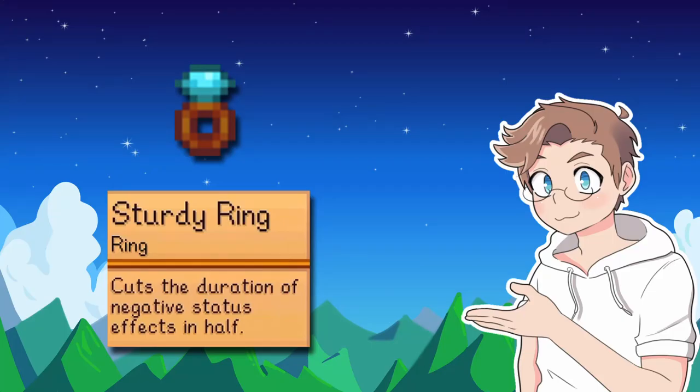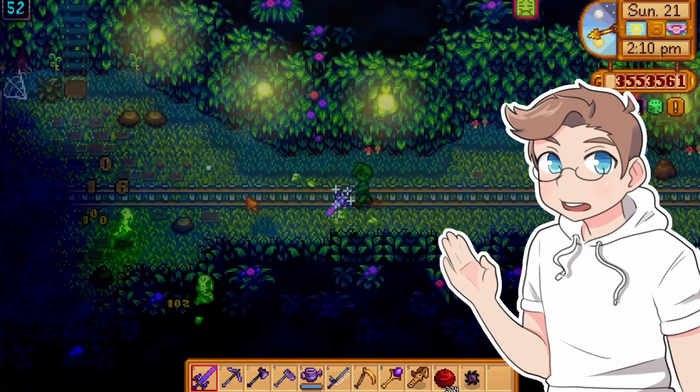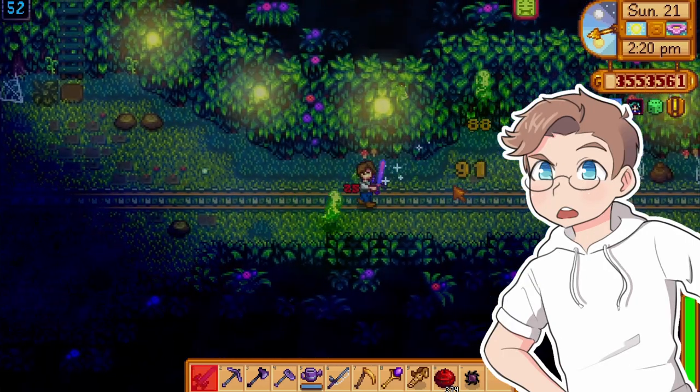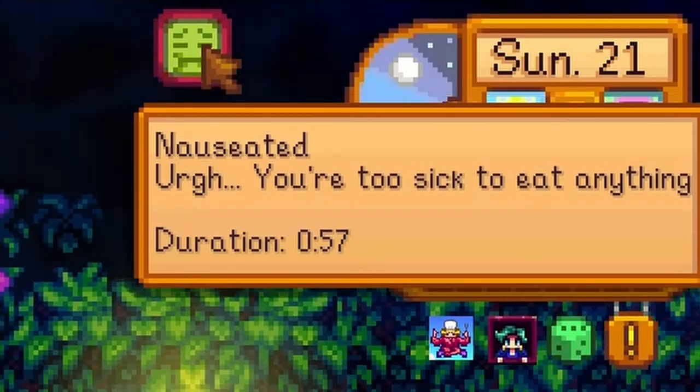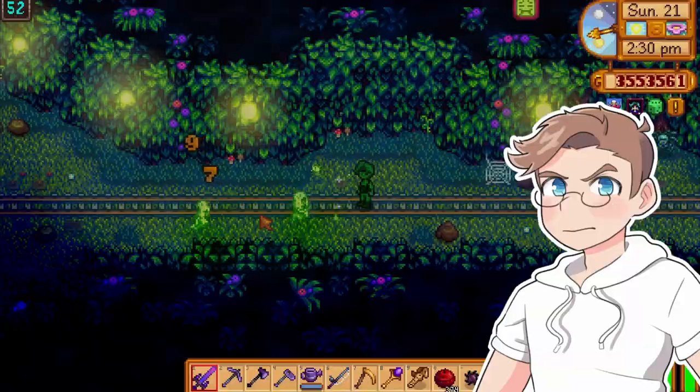The sturdy ring cuts the duration of negative status effects in half. Debuffs are frustrating, but at least in my experience they don't happen very often. The sturdy ring certainly lessens the sting of getting nauseous for five entire minutes. This one's close to a B, but doesn't really make the cut in my mind. C.